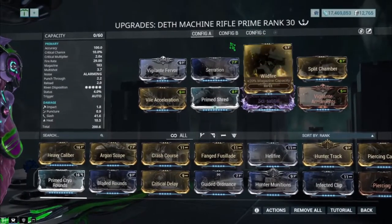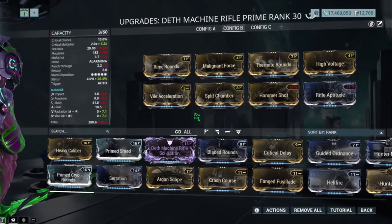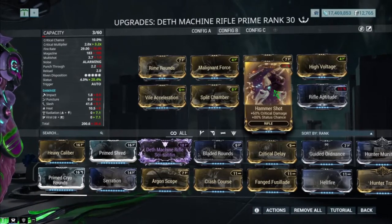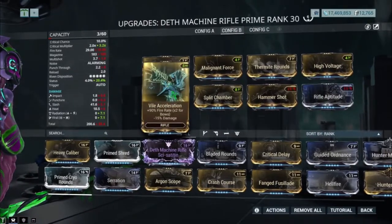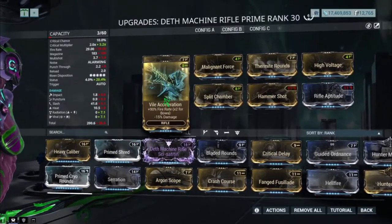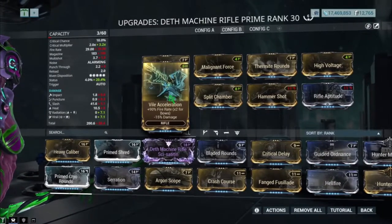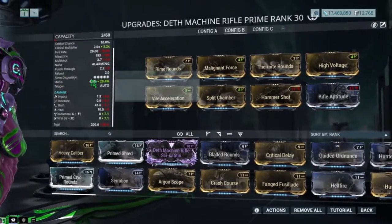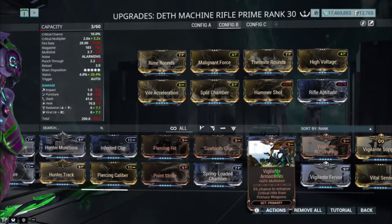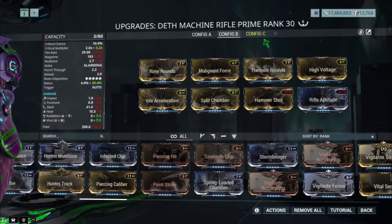The second build is a utility build made for debuffing enemies. It runs fire and radiation, Hammer Shot for extra status chance, and Wrap Up to two for status chance as well. Vial Acceleration for fast fire rate — you can replace this with Prime Shred for a bit more damage. Split Chamber for multi-shot. The status sits at 20.4%. There's no room for Vigilante Armaments unfortunately since it costs 60 points.